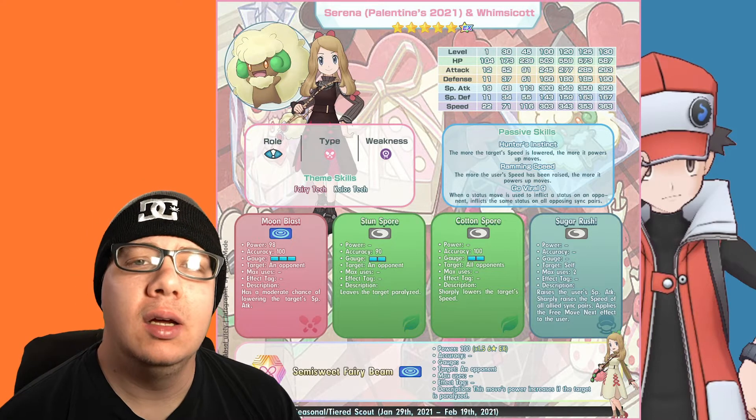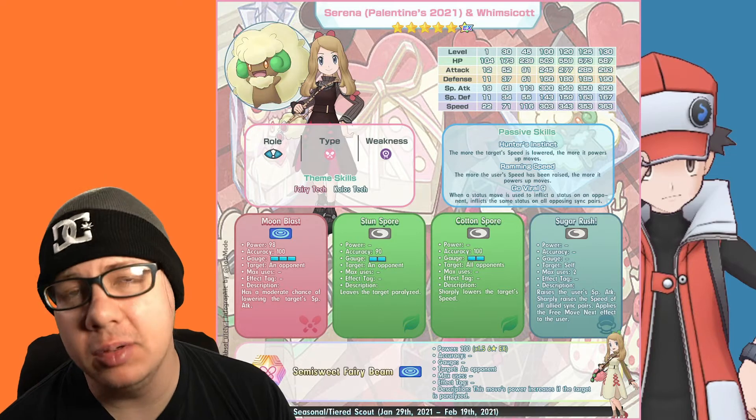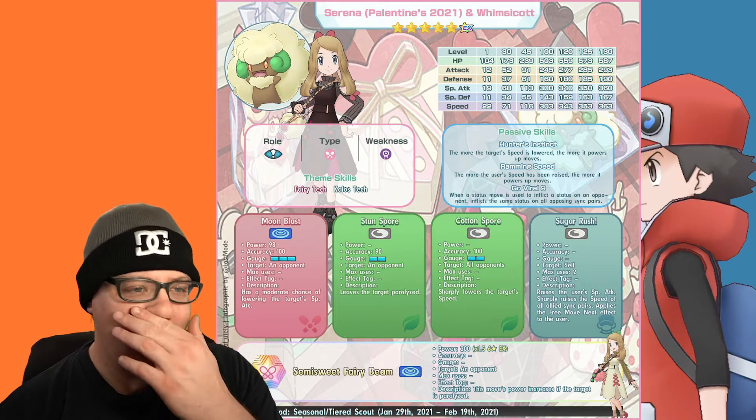With a Special Attack of 360, you can actually use Whimsicott as a special striker even though it is a tech unit. It's a really good tech unit overall.